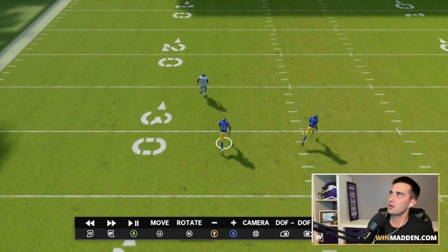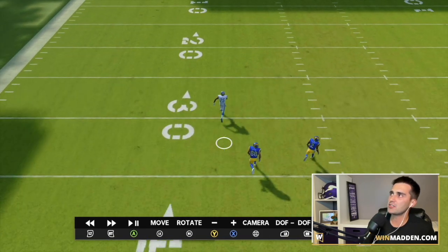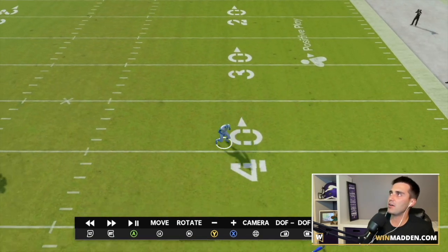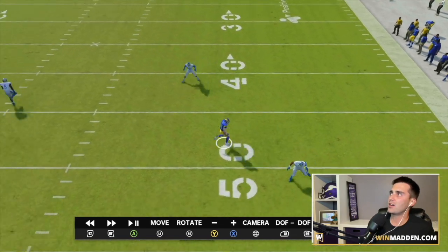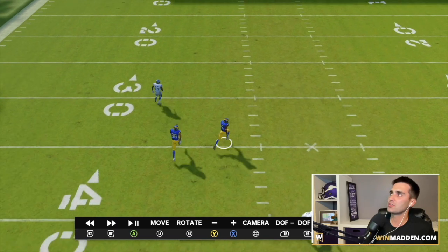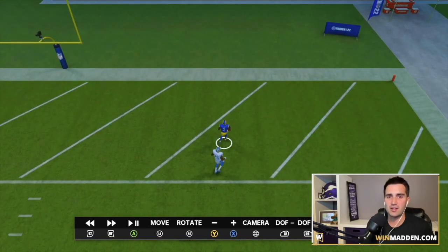The streak route takes this deep half out of the play. Without it, that deep half would slide over and start to play the deep post. The other deep half is occupied by the corner out — there's no reason a deep half should play a corner out, but he does — allowing us to throw it right over the top for an easy one-play score against cover two.